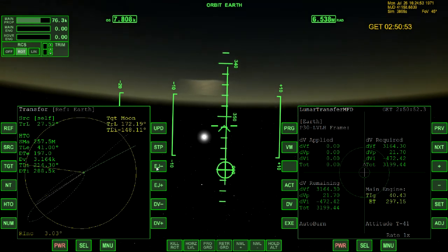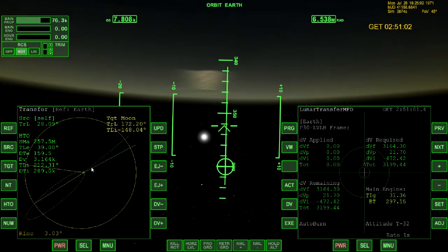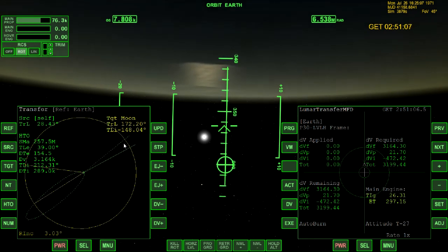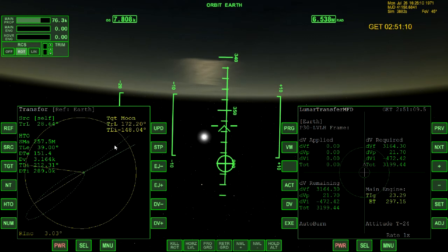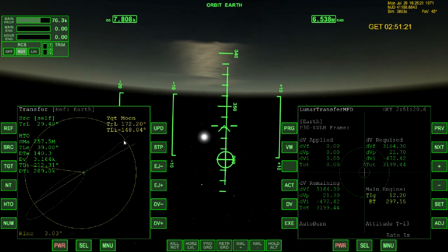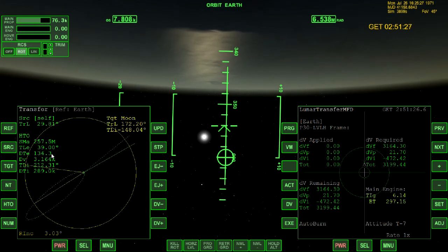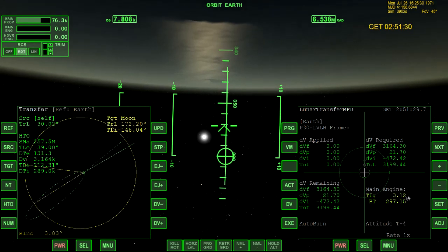We can cheat and look at the Lunar Transfer MFD and look at the burn it has there — the number is, say, 3,164 — and we can come over and make the DV match on the Transfer MFD to get similar results. I've always been very successful using the Transfer MFD going out to the Moon and found it to be easy, but the actual burn is all being controlled by the Lunar Transfer MFD.